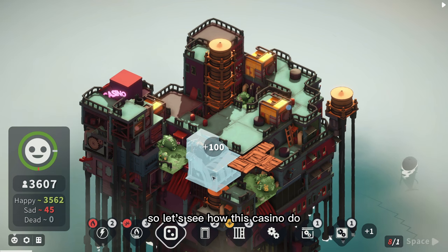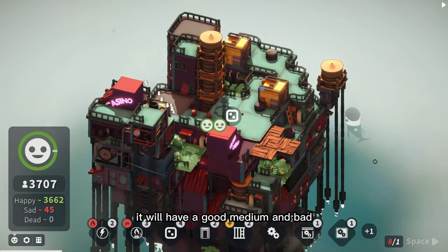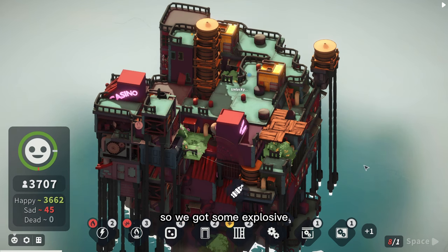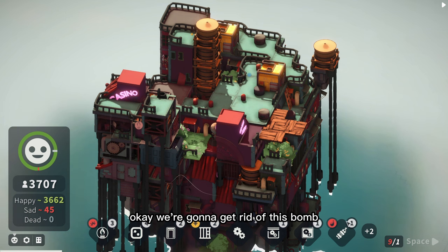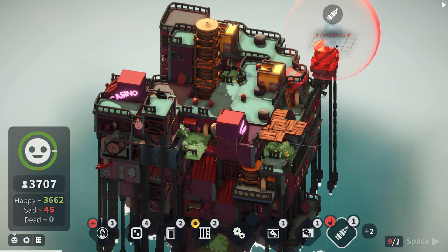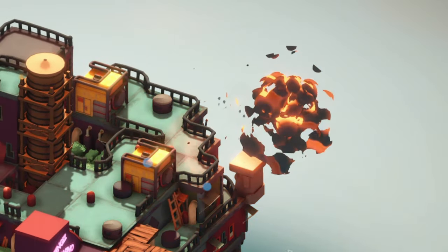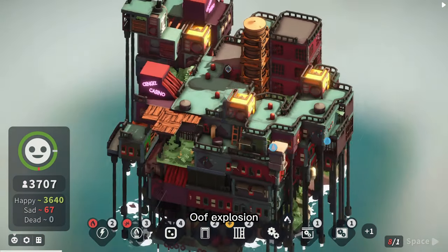Two hours later - let's see how this casino does. It will draw a good, medium, or bad result. It's the bad one, so we got some explosives. We're gonna get rid of this bomb - I don't care about this water tank, so let's blow it up.